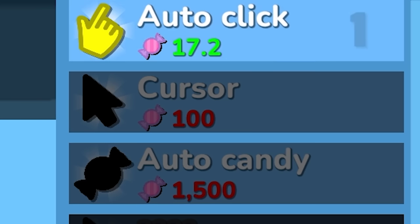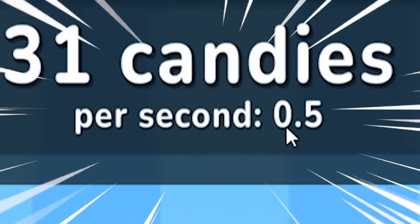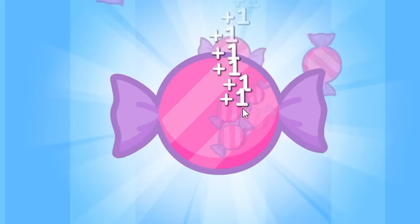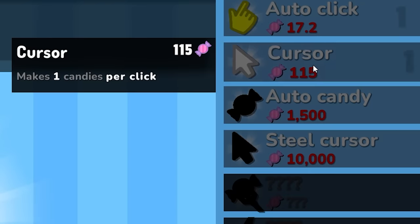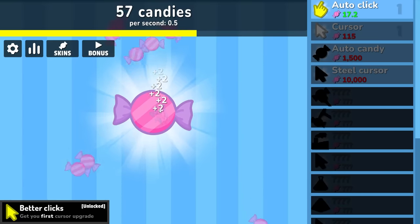15 candies means I can buy an auto-click, which means it just clicks away all by itself at an incredible pace — 0.5 candies per second. At this rate all our problems will be solved. But we're going to work our way all the way up to 100 candies so we can buy a cursor. Makes one candy per click. And now we have the golden cursor — two candies per click — double the income.